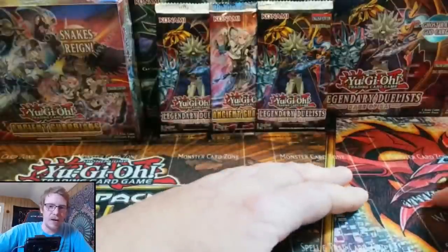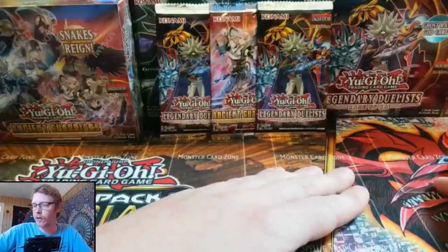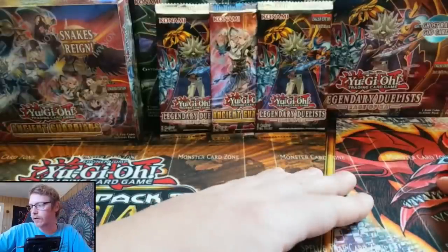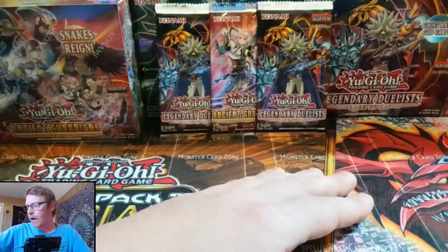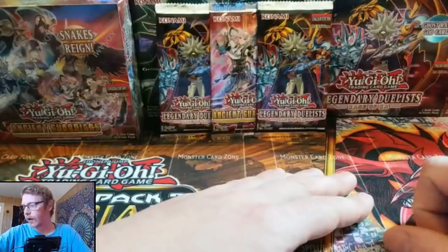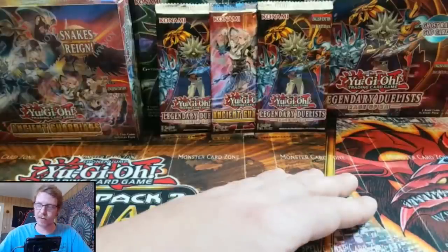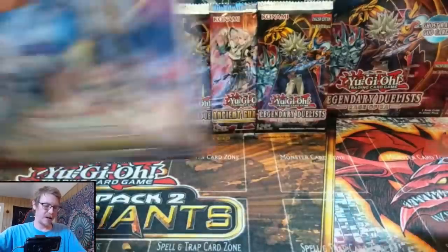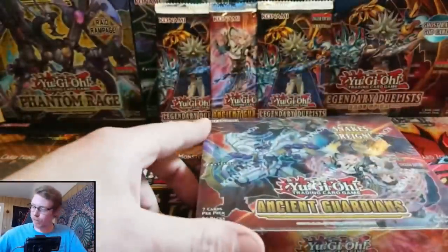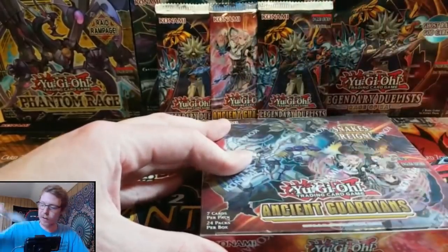Okay, let's get this Ancient Guardians opened up. First off, what we're looking for in this set is a Skullmeister Collector's Rare. All these are Collector's Rares that we're really looking for here — a Trade-In Collector's Rare, Dino Wrestler, Pankratops, Septenrion, and a bunch of other names that are really hard to pronounce. But the top three are the Skullmeister, the Trade-In, and the Dino Wrestler. And I think we even want the Snake's Rain. So let's go ahead, get this box opened up, and get these packs going — I'm really excited.